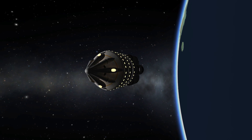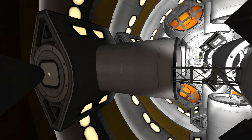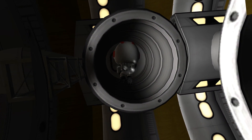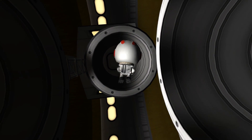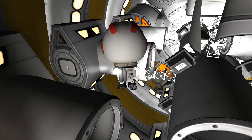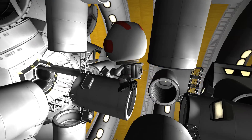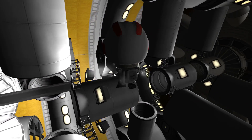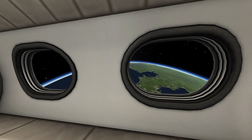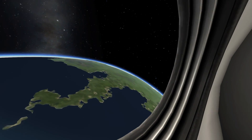I've built it mainly out of those Mark 1 inline crew modules, and it also has one of my specialties: an interior. There you go — Valentina is exploring the belly of the beast, so to speak. It's a little bit similar to what the proposed plans of the interior of the real SpaceX interplanetary system could be, but of course it has been Kerbalized. Look at that — what a beautiful view of our home planet!